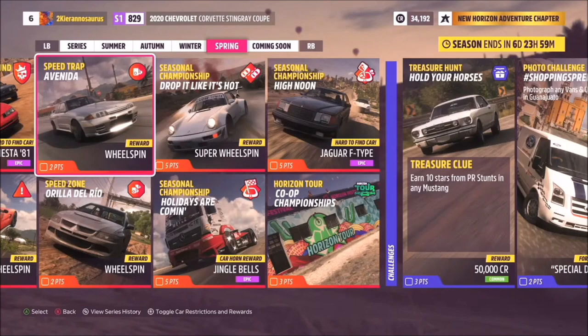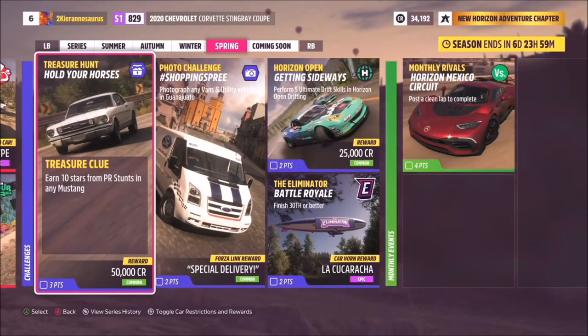The Spring treasure hunt 'Hold Your Horses' asks you to earn 10 stars from PR stunts in any Mustang — figure that one out. The photo challenge hashtag 'Shopping Spree' has you photographing any vans and utility vehicles in Guanajuato for two points. The Horizon Open challenge 'Getting Sideways' requires five ultimate drift skills in Horizon Open Drifting. Finish 34th or better in the Eliminator and earn 'La Cucaracha.' And that is the very first Forza Horizon 5 festival playlist — with plenty of mystery still to come.